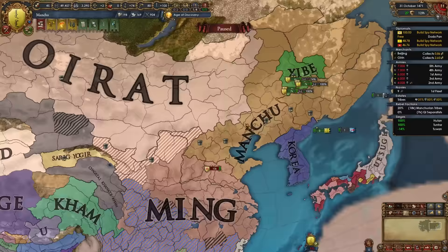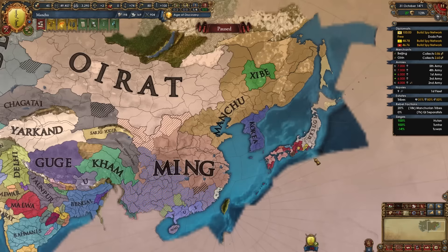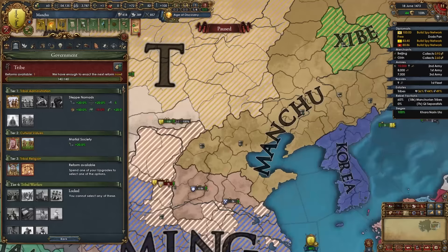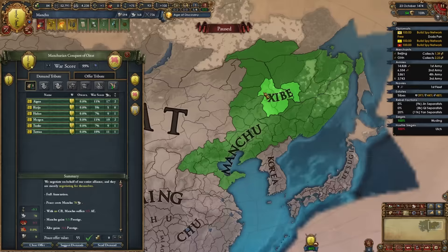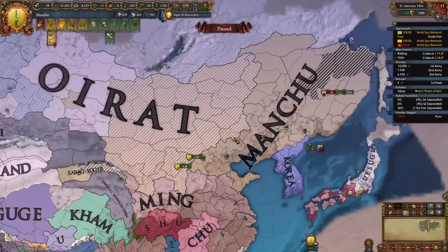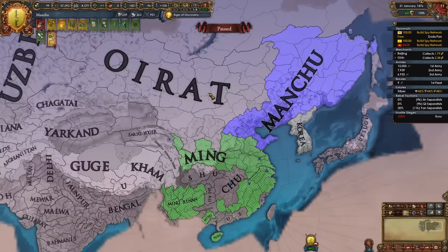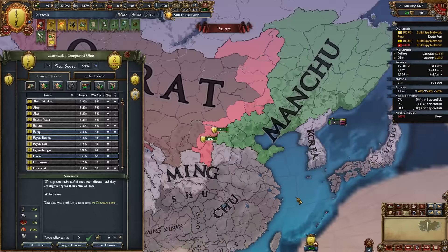If some of these nations are still Ming tributaries, that's even better — you can take Ming's money again and reset your truce with them. For tier 3 government reform, go with Religious Society. I'm fully annexing Shibe and declaring on Oirat with the tribal feud CB for Shillingol. With the powerful siege missions, siege phases are very short and forts fall fast. After defeating Oirat, take as much as possible — the same approach applies with Ming, Korea, and whatever Chinese minor nations pop up.